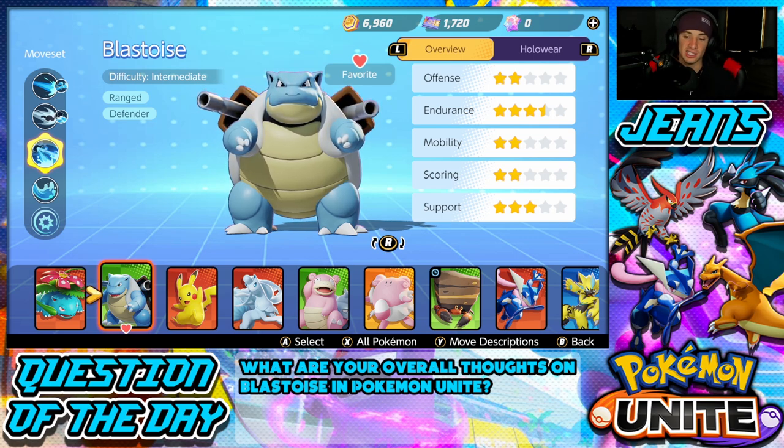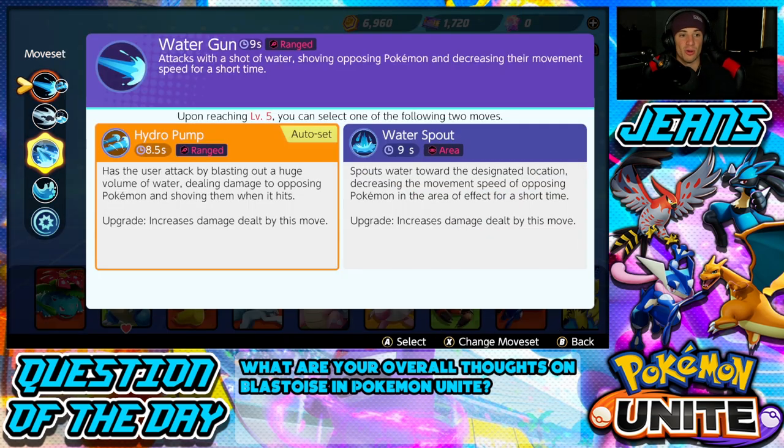Blastoise is a very strong Pokemon. Back in the Canadian beta, way back around March, Blastoise was there and everybody was saying he was broken. This Pokemon starts off with two moves — you can either go Water Gun or Skull Bash.